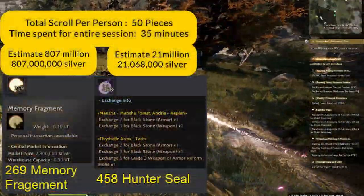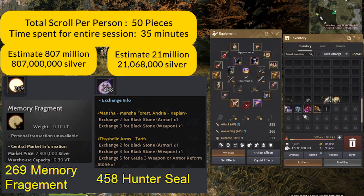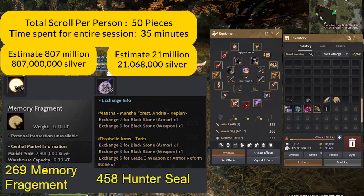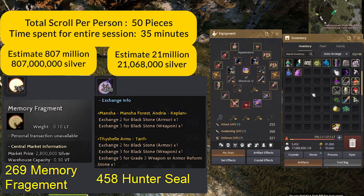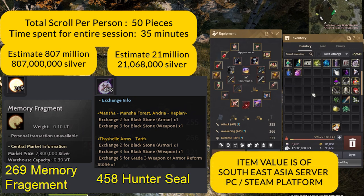In total, each of us used 50 summon pieces, and the time spent because of that fast summon system is approximately 35 minutes. In 35 minutes, the key two items we are aiming for — apart from the trash loot and HP potions — are the memory fragment and the hunter seal. Hunter seal can be exchanged for quite a lot of blackstone weapons and armor, valued at about 21 million for 30 minutes. Memory fragments give about 250 to 270 on average per member — that's about 800 million silver. So in 35 minutes, you get almost close to 1 billion. If you summon maybe 60 or 70 pieces per person, you'd take maybe 40 to 45 minutes and earn 1 billion silver outright.